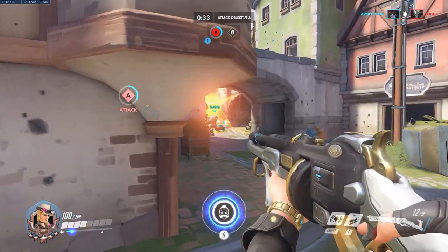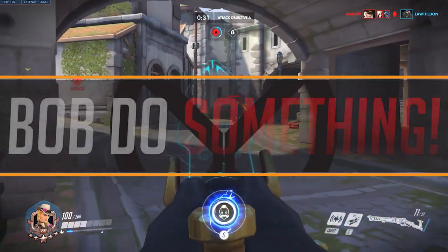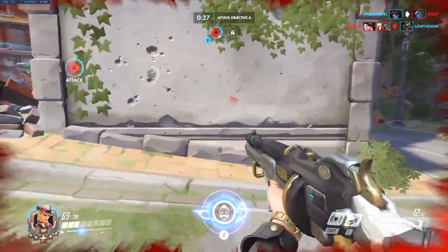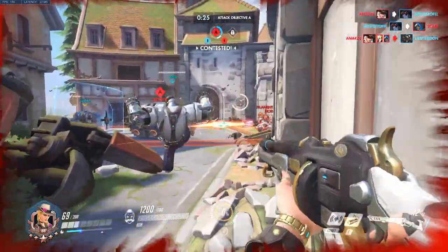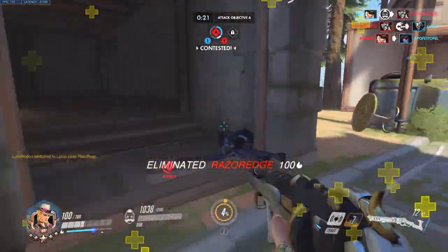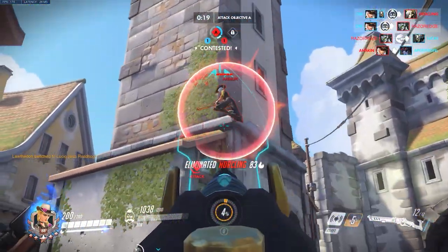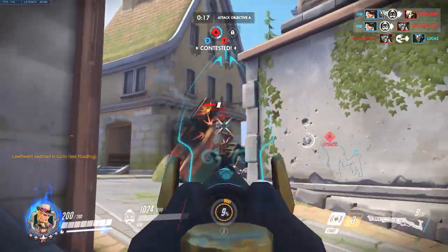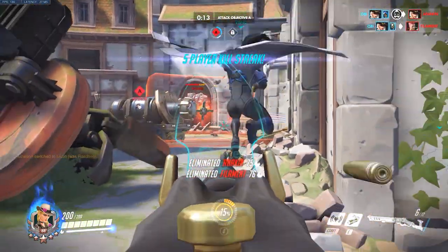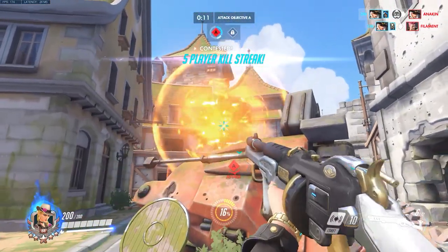Hello everyone and welcome to a new video from Your Overwatch. I'm Eddie the Chump and today we're going to be talking about everyone's favorite tiny hat-wearing ultimate, and that's Bob - who seems to be even more popular than the actual hero he's associated with, Ash. Getting the most out of him is deceptively not that straightforward. He's actually incredibly easy to waste, so today's video is about making the most out of this very fun and potentially devastating ult.